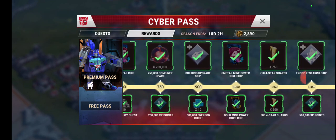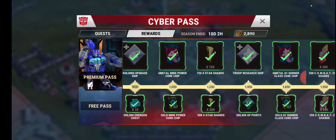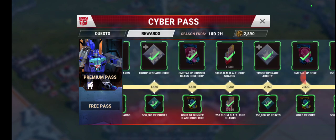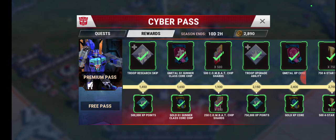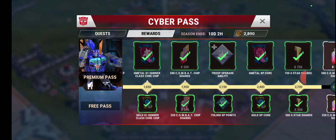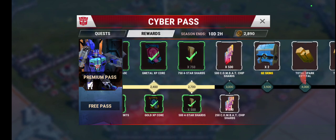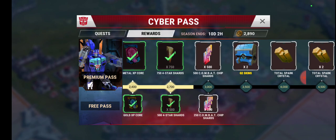G-Metal chips are always nice, combiner spark — so many goodies. If you add the four-star and five-star shards together you get 1,250 four-star shards, a G-Metal Core, and a gold gunner class core chip — that's a new bonus this month that wasn't given out before. Plus troop upgrades, G-Metal XP cores, and another 1,250 shards, so you effectively get a free four-star bot. At only $9.99, it's a really good buy. If you're going to spend any money in this game I definitely recommend it — you keep Space Ape developing good content and the game running.